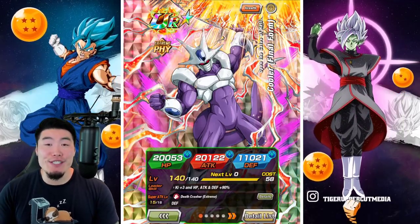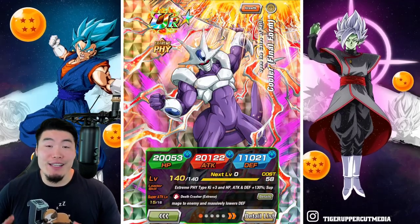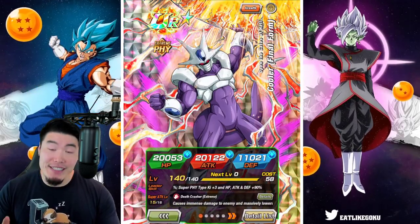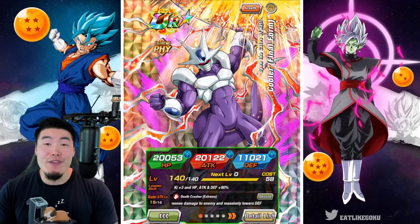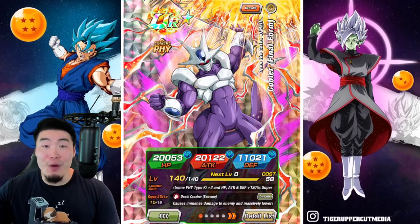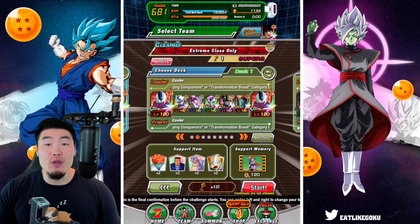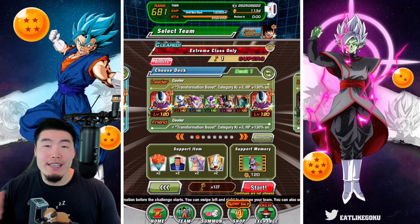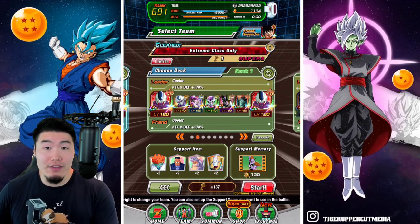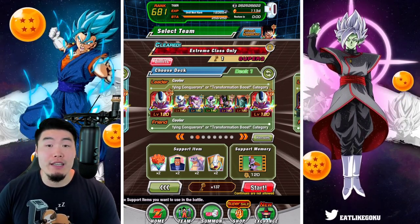Hey, what's going on guys? Welcome back to another Dokkan Battle video. So today, we're going to have a little more fun with a unit that is quickly becoming my favorite TUR in the entire game. And that of course is the EZA Final Form Cooler. We're going to take him on the Extreme Class Only stage of Extreme Super Battle Road to see how well he performs on an event where he's not going to have a chance to fully build up his passive compared to longer events like Legendary Goku Event, Infinite Dragon Ball History, and so on.